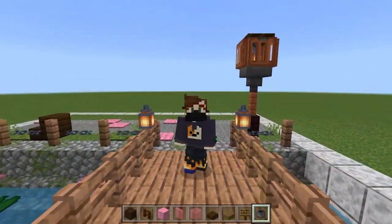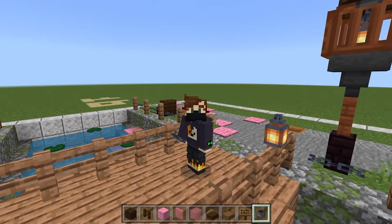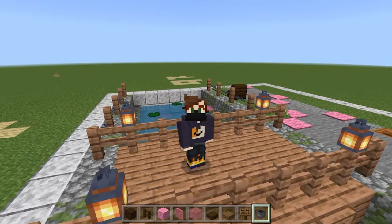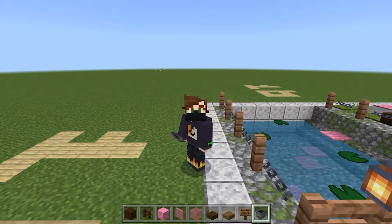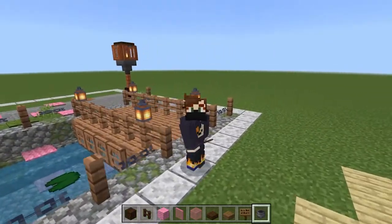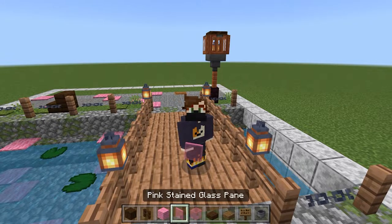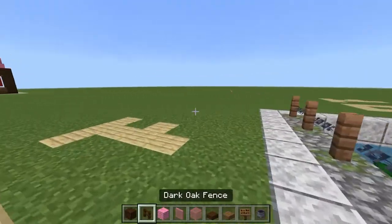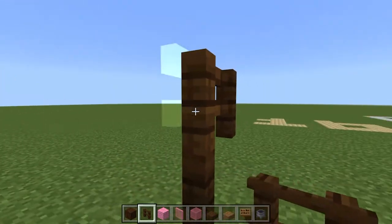Now we're on the major section — the cherry blossom tree. This is the part I was really looking forward to showing, though it's going to be a little difficult to teach. Take some spruce wood, dark oak fences, pink wall, pink stained glass pane, pink stained glass block, dark oak slab, spruce slab, spruce sign, and a cauldron.